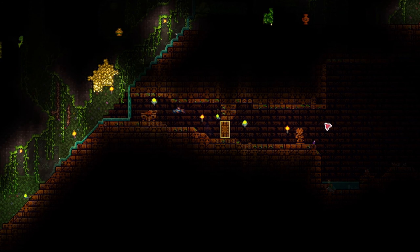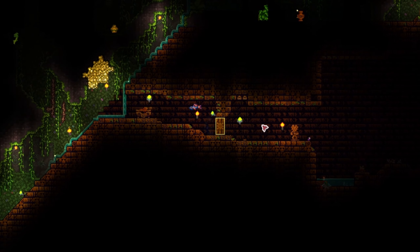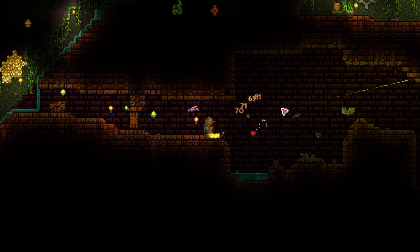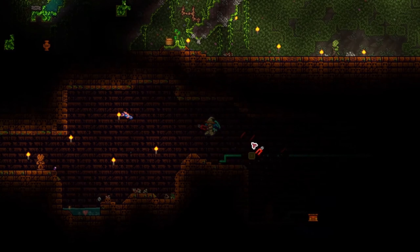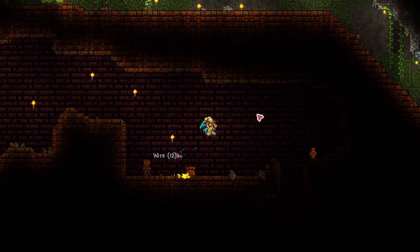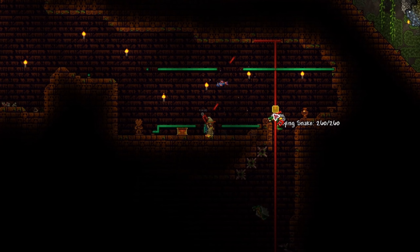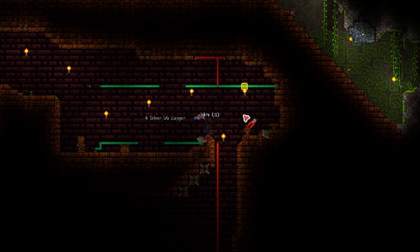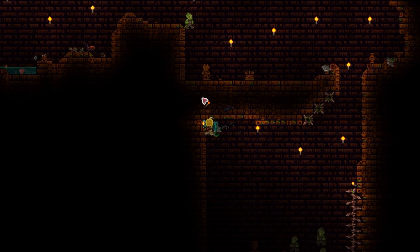The jungle temple is filled with many deadly, high-damaging traps. However, we have a secret weapon — the wire cutter. Holding the wire cutter actually reveals all the circuits in the temple. So all you need to do is turn smart cast on by pressing the left control key and destroy the circuit, thus preventing any of the traps from working. Strictly speaking, you only need to make a single break, but doing more is fine too. The traps are deadly and do high damage, so try not to skip this step.